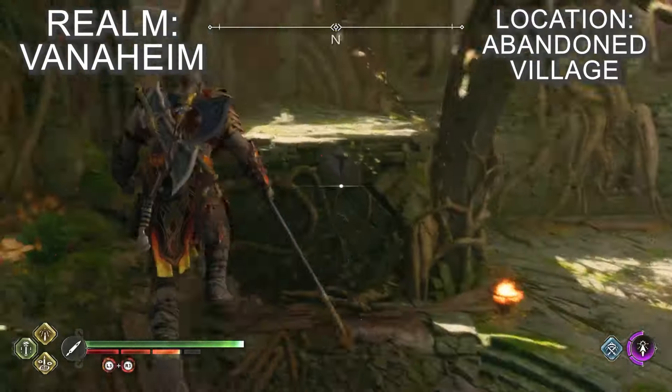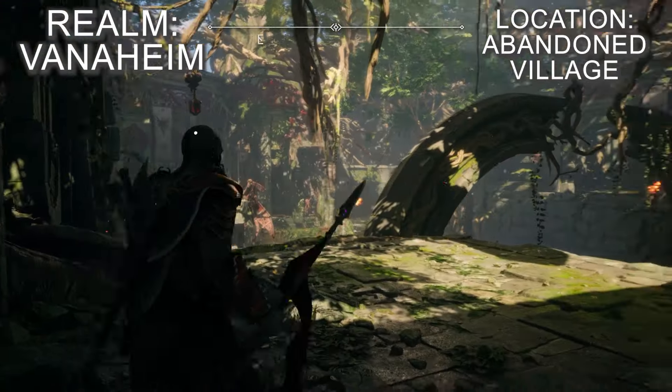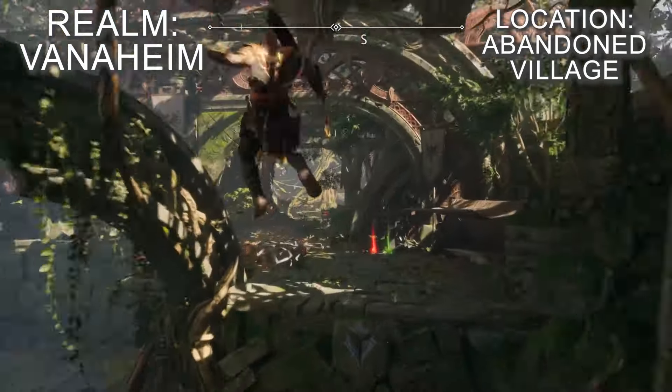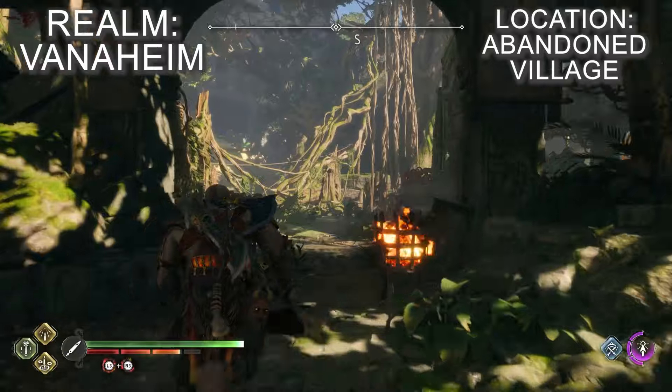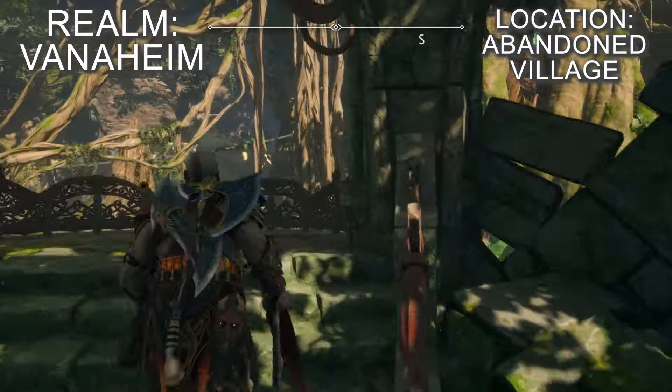When you've reached the Abandoned Village from the Eastern Barry Woods, head inside the large ruined building to the east. Once you're inside, go to the south side of the building through the archway and down a small path that leads to a stone gazebo. You can then walk up the elevated section and the raven will be visible between two massive tree roots.